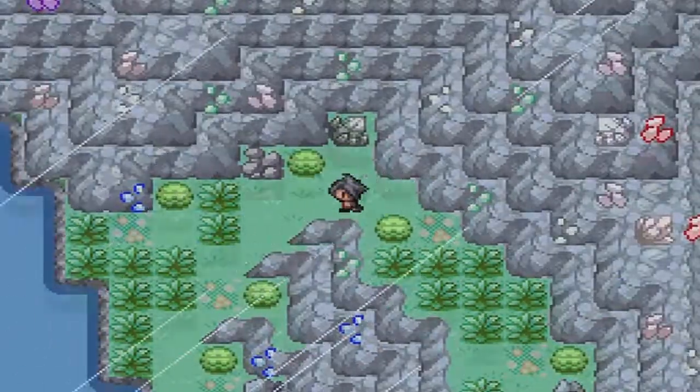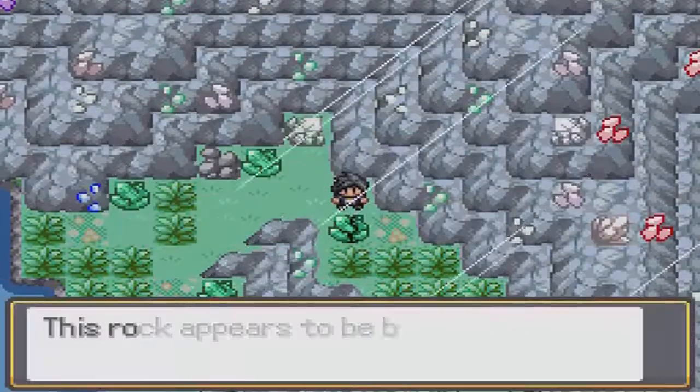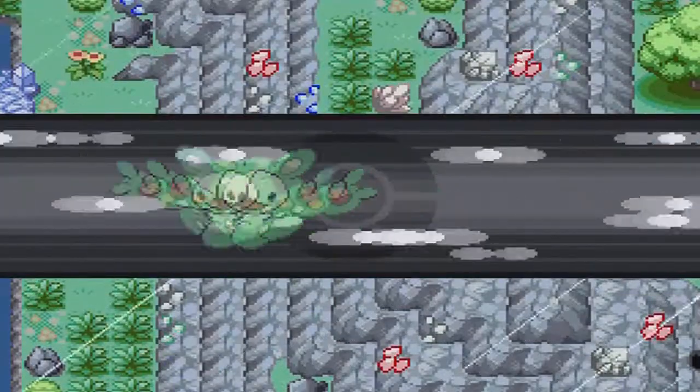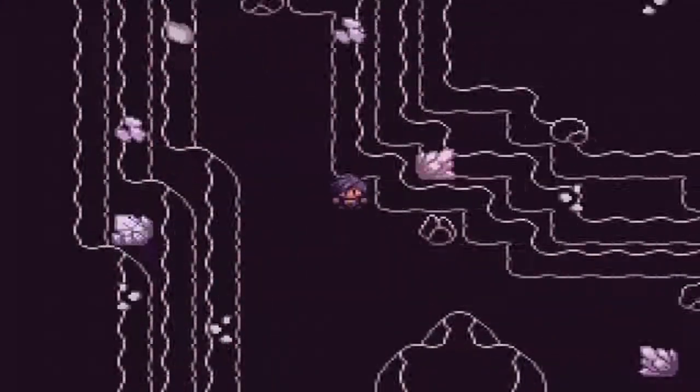Head up here — green crystal. Rock Smash. Head down here and there's a red crystal right here. Break the wall and you should get something.